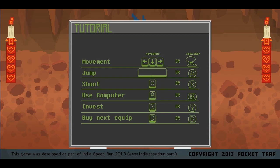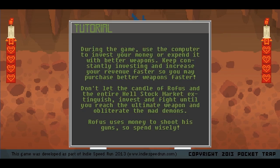So: movement, jump, shoot, use computer, invest, buy next equip — those are all different keys. As you can see, this looked a little bit intimidating at first, but once you see how the game actually plays, most of the stuff isn't really something you need to be aware of as much. It just becomes second nature.